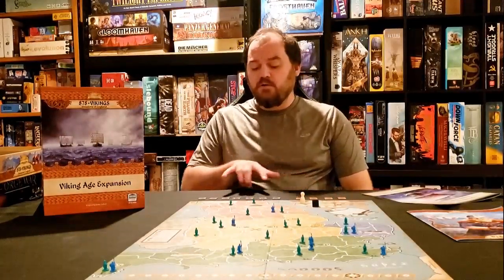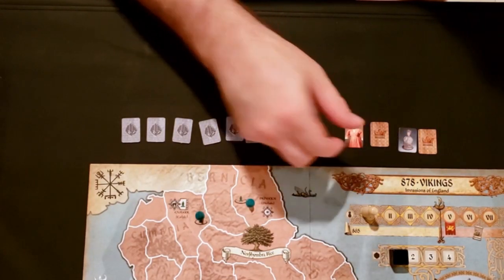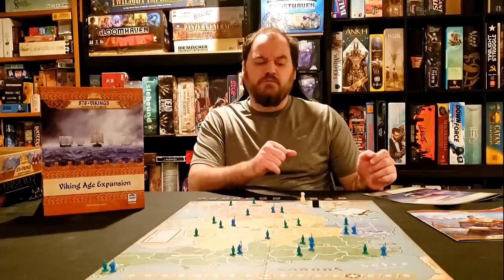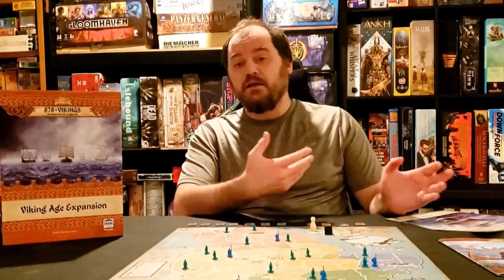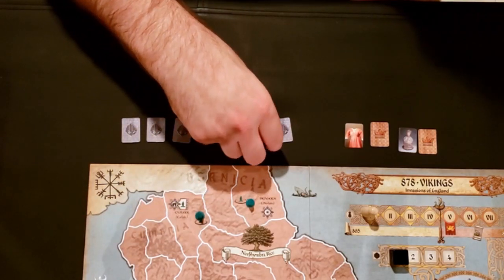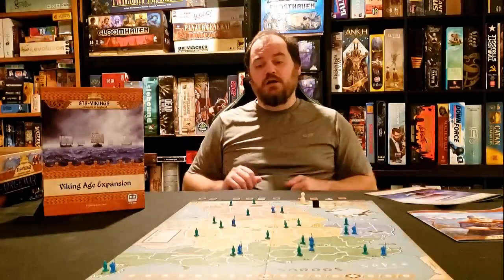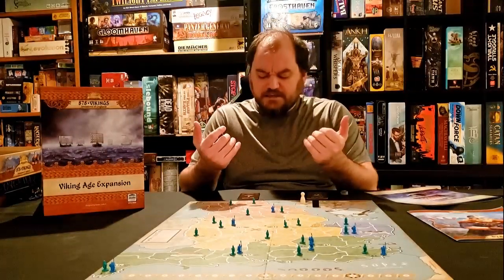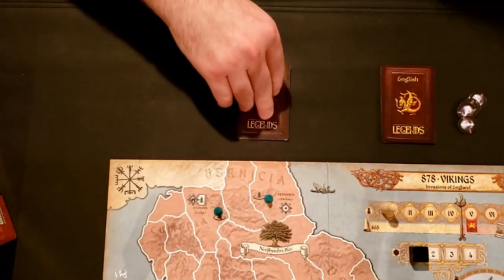Module five adds English holy sites and viking relics. At the beginning of the game, the English flip two holy sites and place those on the map — these give special abilities, often to the English as a whole but sometimes just to that region. Those abilities are maintained as long as the English control those holy sites. As for the vikings, they get relics: the first two viking leaders placed on the board each get one relic that gives that leader extra powers usable as long as that leader exists.